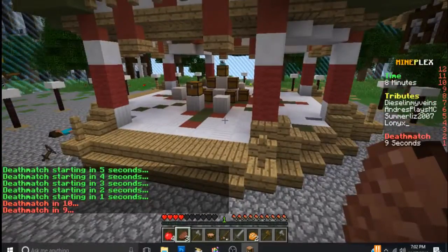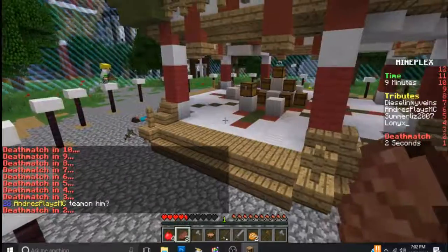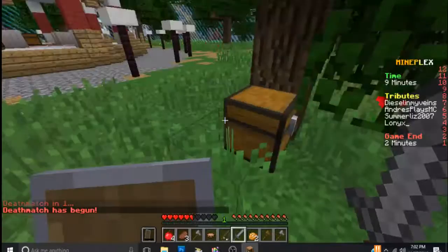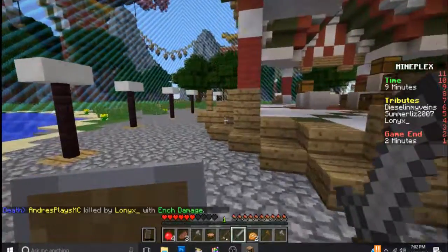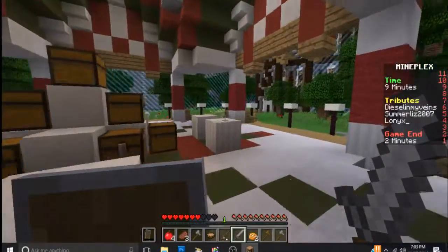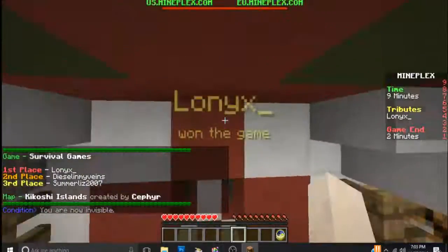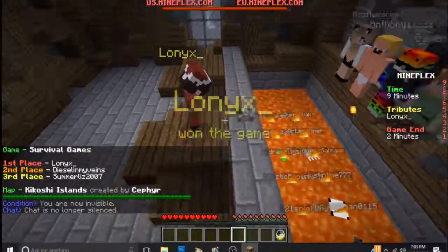Oh, deathmatch started — we lived! All right, the key is we need to stay away from them, so get to the outskirts right away to start. Stay away from them, gain our health back. There's a chest right here too — carrot, not like we need it really. We're getting some of our life back. See if we can sneak up a little bit. Let them soften each other up. Oh, he's got an enchanted sword — yeah, we lost. Loniacs won the game. That's alright, good game fellas, good game — GG!